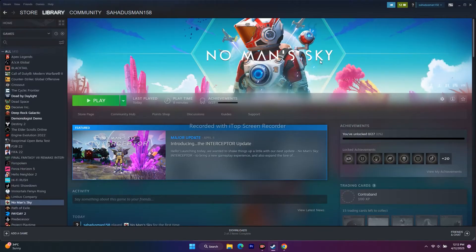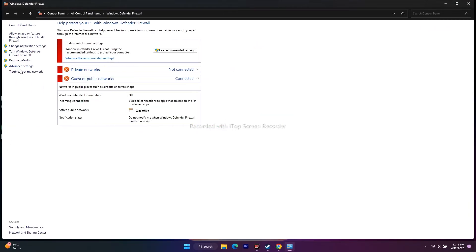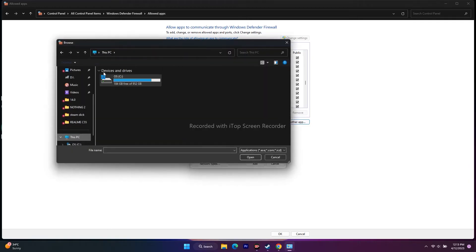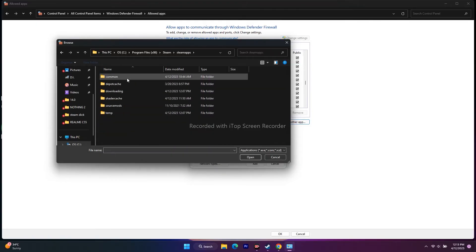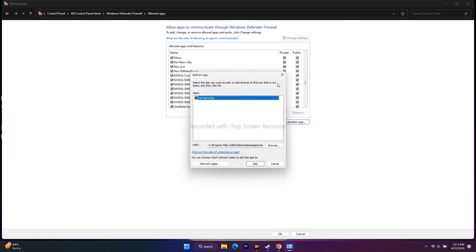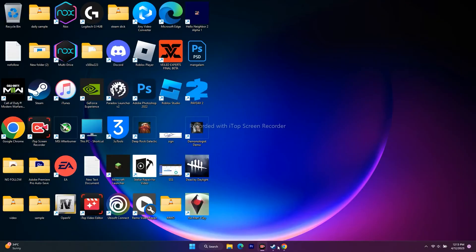Next, we need to allow the game through Windows Security. Go to Search, open Control Panel, go to Windows Defender Firewall, then 'Allow an app or feature through Windows Defender Firewall.' Scroll down to find No Man's Sky — make sure both Private and Public are checked. If it's not there, click 'Allow another app,' browse to the installation folder, navigate to No Man's Sky in SteamApps > Common, select the executable, and add it.